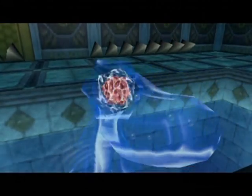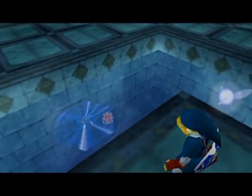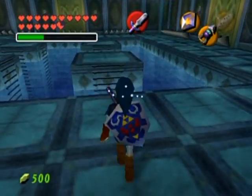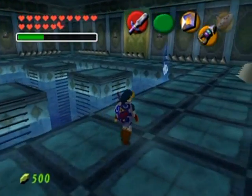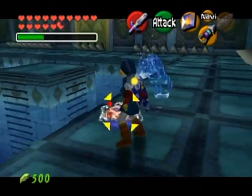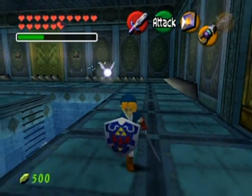It's a horrendous tentacle monster known as Morpha. This is the kind of boss you have to be very patient with, but I've got three fairies so I can be pretty reckless. What you want to do is stand toward a corner and wait for the tentacle to pop out of the water, then run a good distance away. Lock onto the core as it's coming out, pull it towards you with the hook shot, and hit it with your sword.